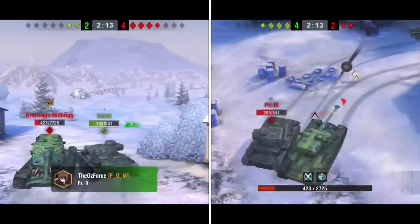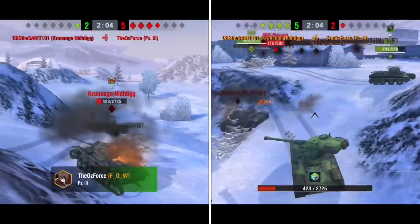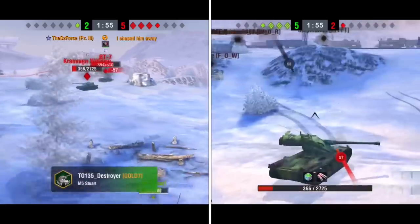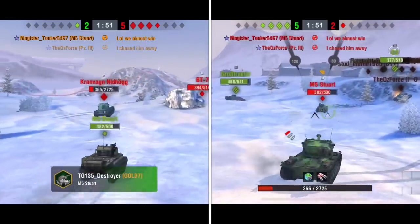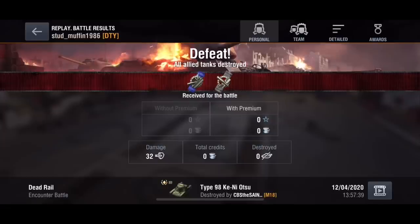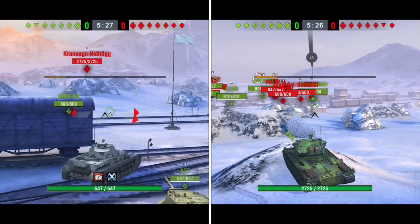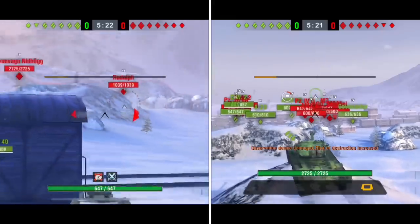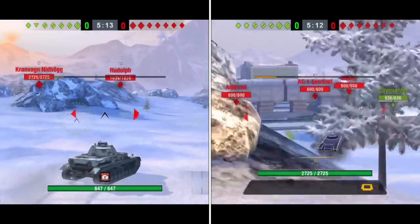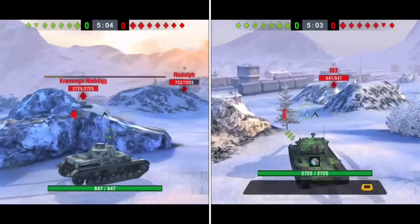The Grinch is backing up trying to survive — he's lost a decent amount of hit points. The Whos are putting up a good fight, trying to flank as much as they can. The only hope in these tier three tanks is to flank and get behind, because that's where all the weak armor of the Kranvagn is — everything in the front is just too much. Unfortunately the Whos did not quite make it; the Grinch was still able to survive. Now the Whos are leveling up to tier four.